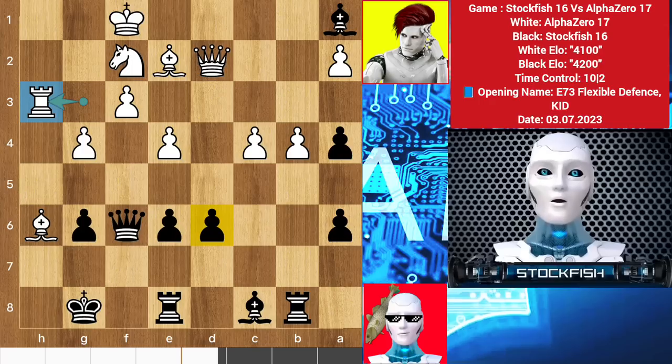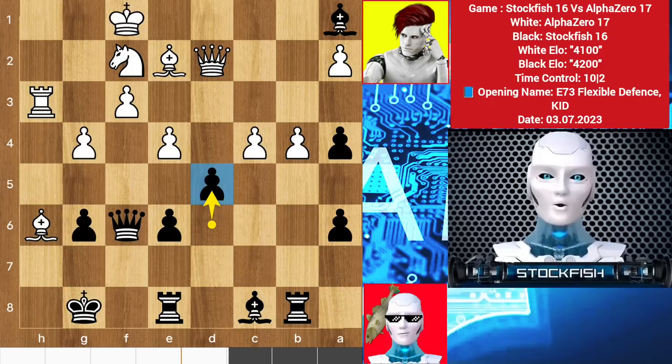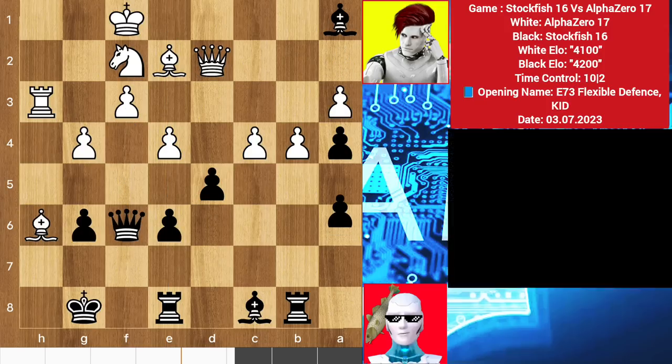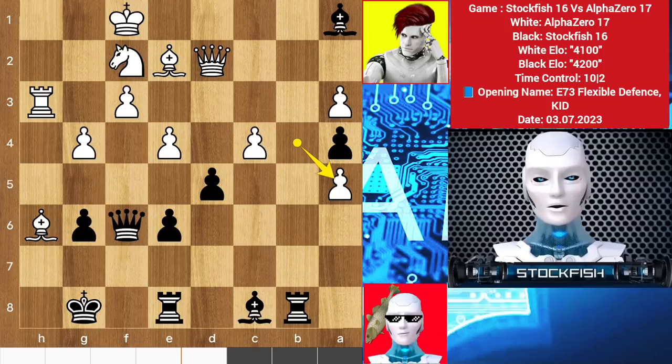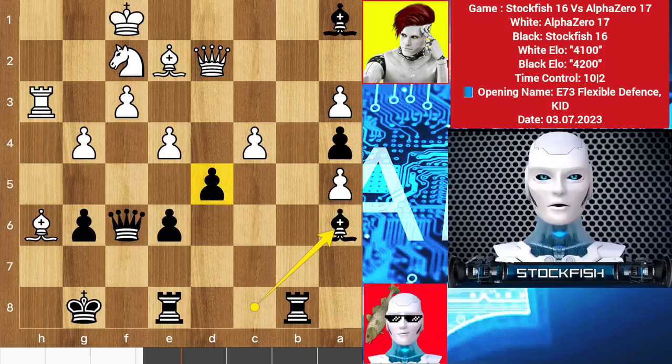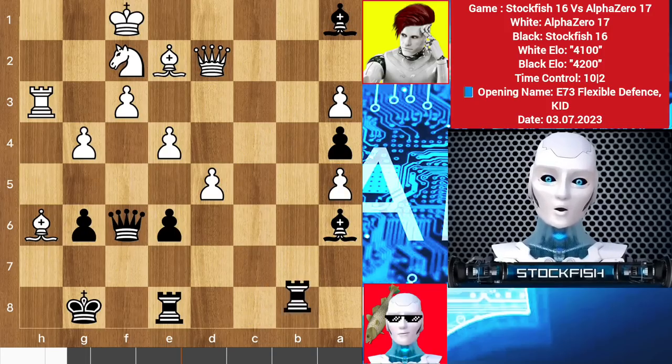We have rook h3 to target the d-pawn, so d6. You shouldn't do center exchanges because the files will be wide open — and don't forget you are down material. So a3, a5 to open the b-file. If you take the pawn then bishop a6 will come. You may ask: where is the attack, Stockfish? Let me capture the pawn.